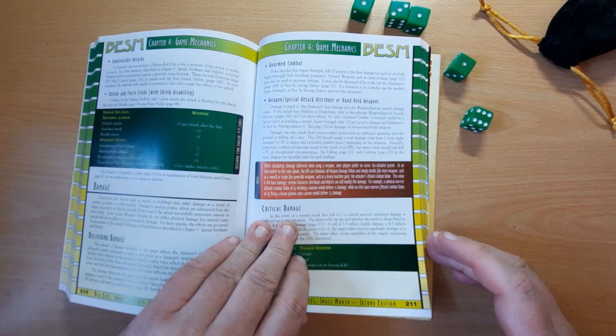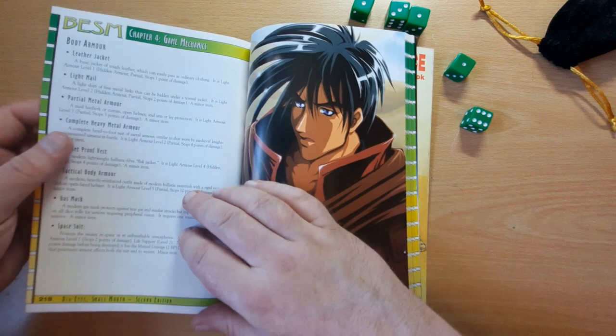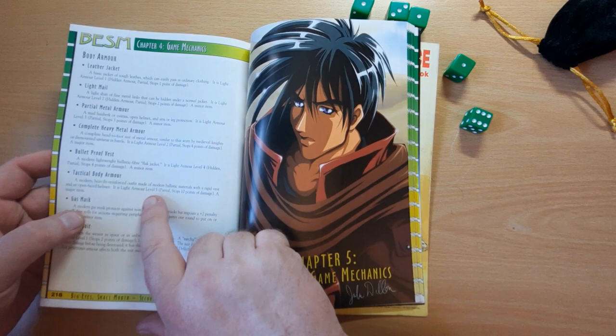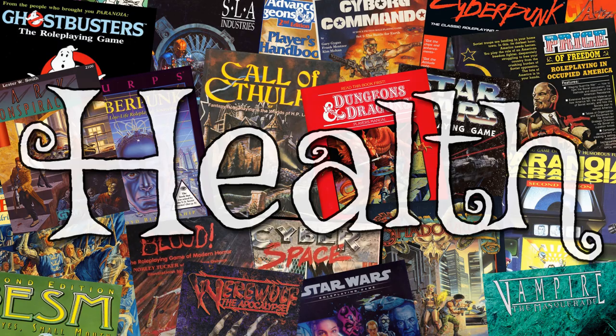That is countered by armor. Turning to page 212, which explains how armor works, it comes directly off the damage. Looking at page 218 we can see various types of armor: a leather jacket has an armor value of 1 and stops 1 point of damage, while at the high end tactical body armor is partial armor and stops 10 points of damage.